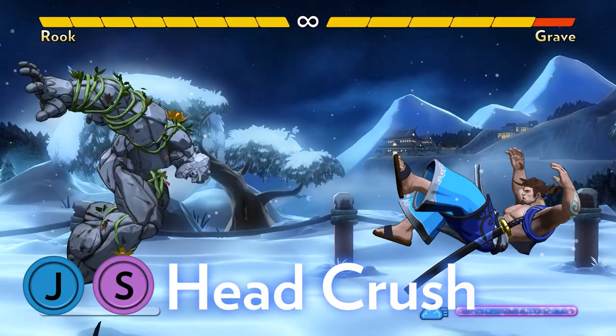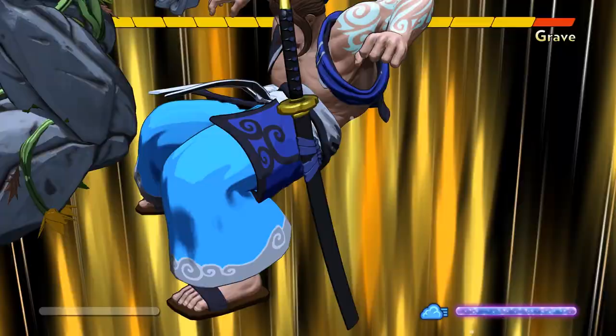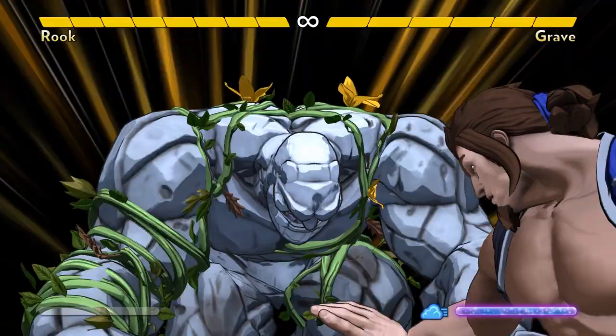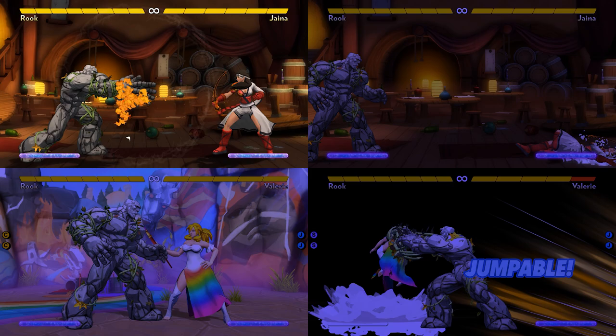His air super is a headbutt. It's a very high-priority attack, and if it hits right at the beginning, it triggers a cinematic for 2 damage. This allows Rook to own air-to-air interactions. He can even use it as an anti-air, making it hard for opponents to approach him.